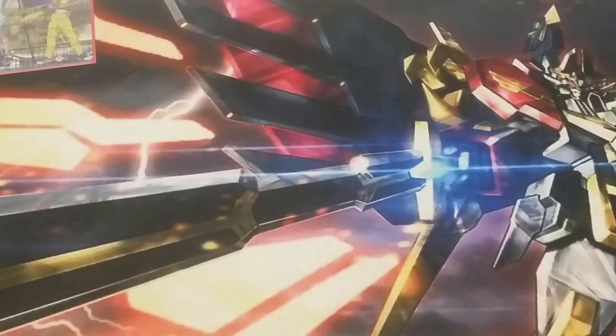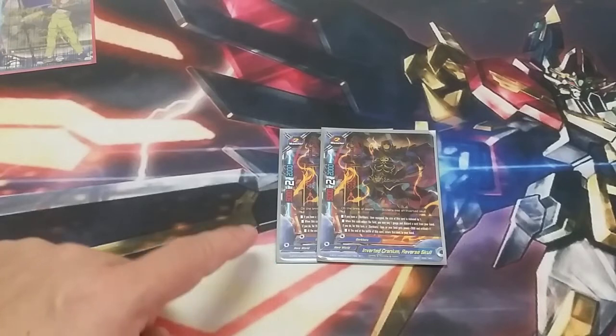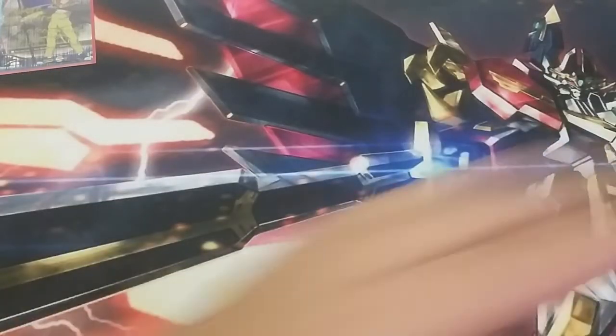And this is it for the monsters — two Inverted Cranium Reverse Skull. He's a 5-2-2. If you have a Dark Hero item equipped, he's reduced to a size 1 — that's fantastic. When he hits the field, you can pay a gauge and discard a card from your hand. If you do, for this turn your Dark Hero item on the field gets plus 2,000 power and plus 1 crit. At the end of battle, he returns to your hand.